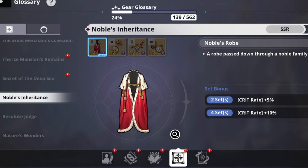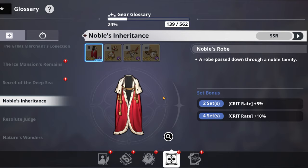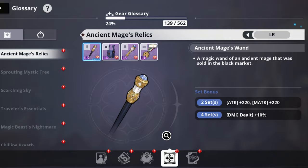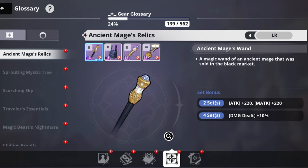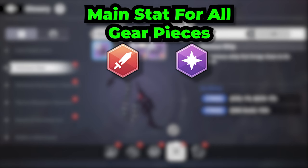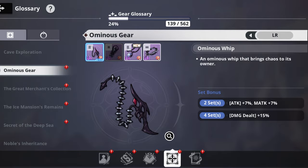For remaining gear slots, prioritize anything that boosts his damage. Noble's Inheritance is great for extra crit rate, Resolute Jars for extra crit damage, Nature's Wonders for penetration, or Ancient Mage's Relics for extra attack bonuses. For substats, focus on attack, magic attack (especially magic attack), crit rate, and crit damage — the standard DPS substat priorities.